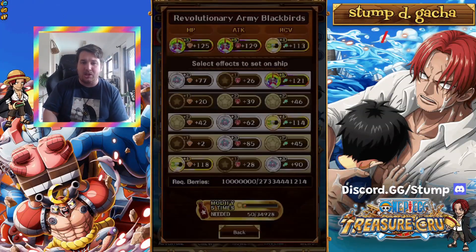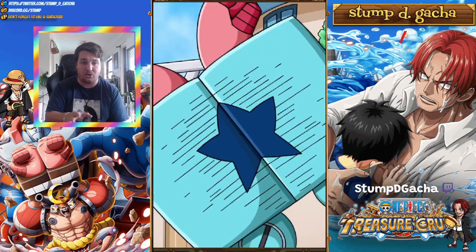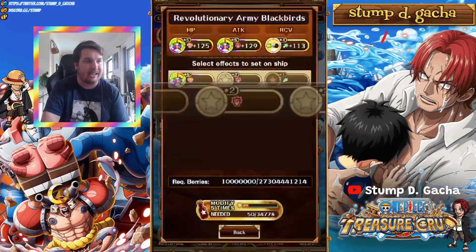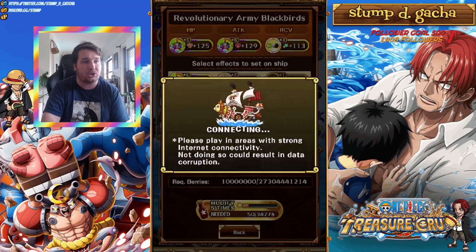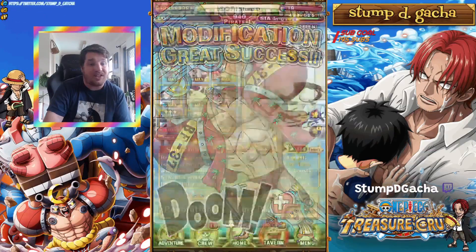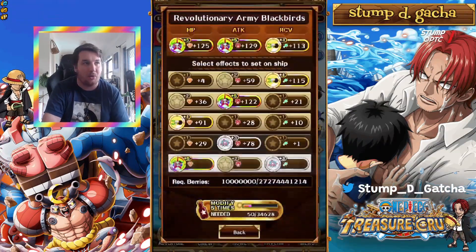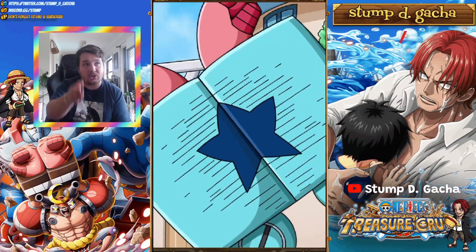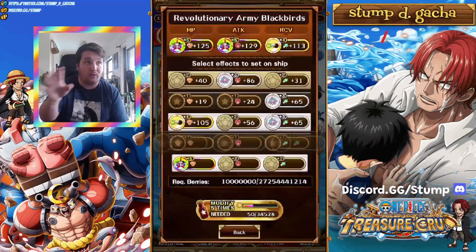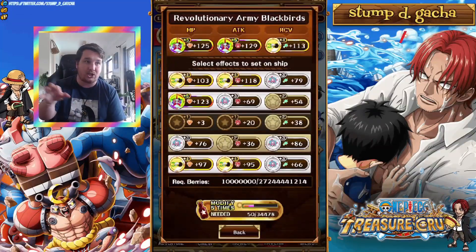For most ships, getting them to 4-4-4 and doing your 1 free modification every single day to try and get a better roll is going to be nice. Do I like this system? No, I really don't. But this is a luxury system — just something nice for endgame players. If you are a new or midgame player, don't worry about this too much. I wouldn't recommend leveling any ship up just to do this every single day. Getting a 4-4-4 is way easier than 5-5-5 — it's actually guaranteed and you don't have to spend that much cola to get there.